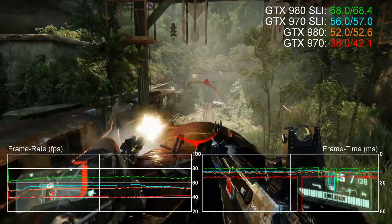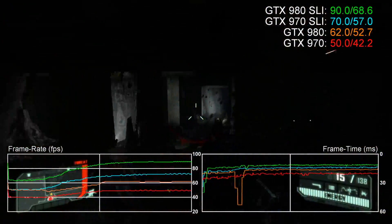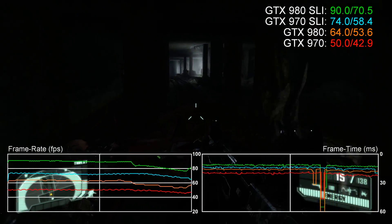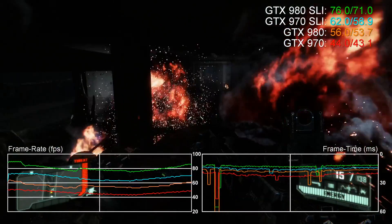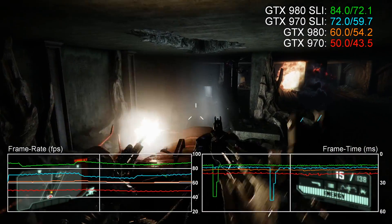However, RAM is a concern. 3.5 gigabytes of the 4 gigabyte allocation runs at full speed, but the balance — 512 megabytes — is considerably slower, operating at around 28 gigabytes per second. Now that's a massive drop. So the question is, does it actually matter?